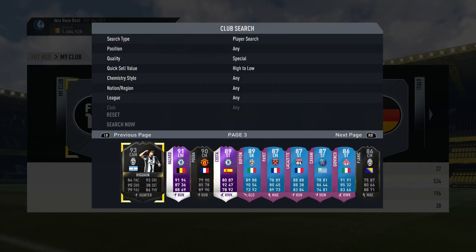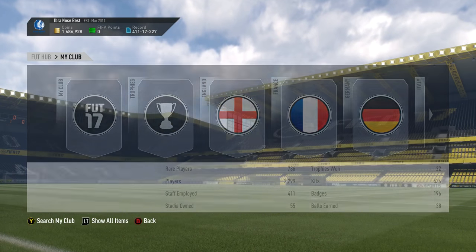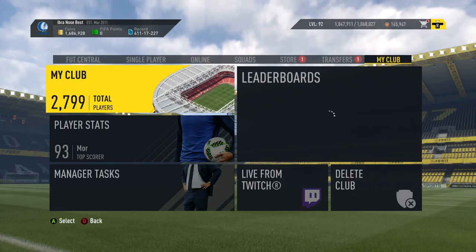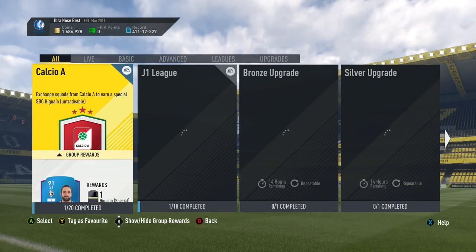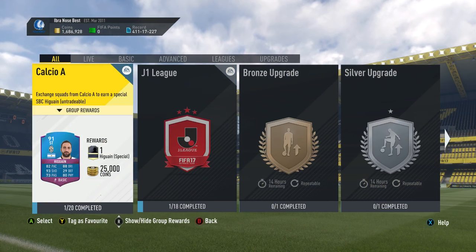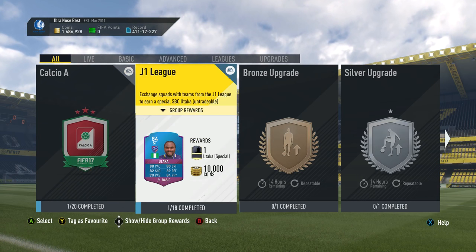Yeah, untradeable and he's 93, so I don't know why they released his SBC as a 91. You would have thought they would have done it at 94 and every time he got informed just bumped it up, because then it'd actually be worth doing. But now I'm going to be doing this Utaka card instead.